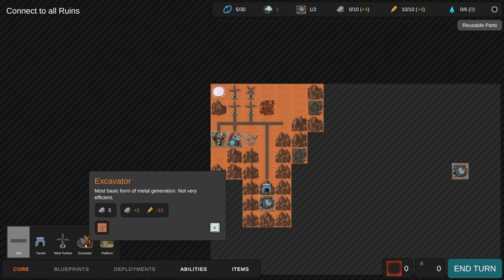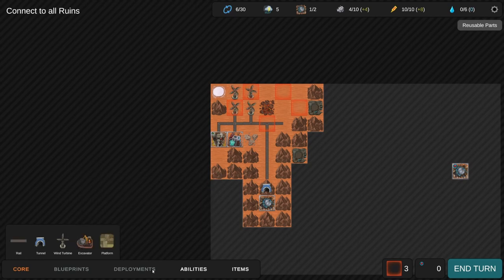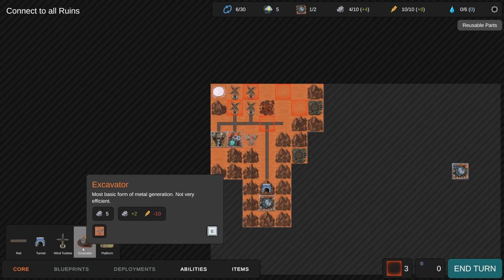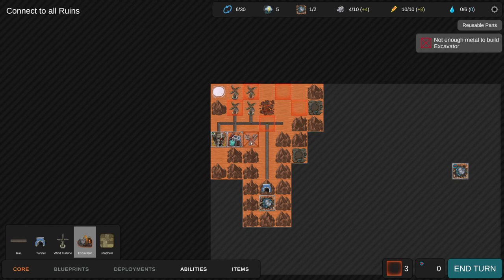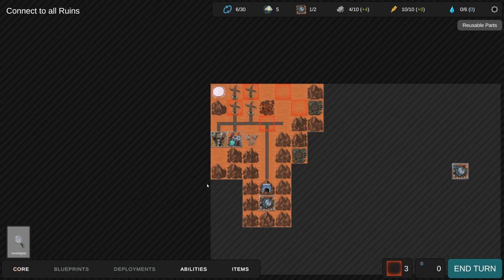Actually wait - I'm an idiot. I thought the excavator meant 10 energy per turn but it actually just costs 10 energy once. We don't have more scrap wall, which means I'm going to straight up lose two wind turbines to the storm. Where can I build an excavator? It doesn't seem like anywhere is good - it says it needs five metal... wait, no, it IS 10 energy per round. I knew exactly what I was doing.